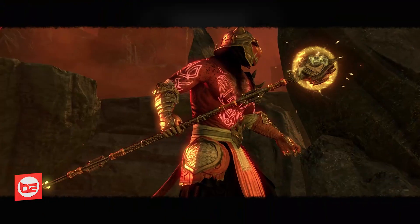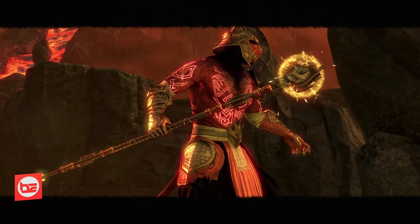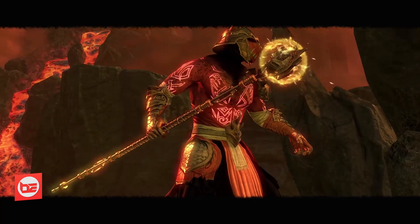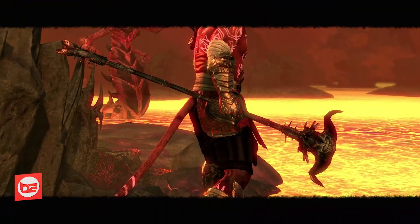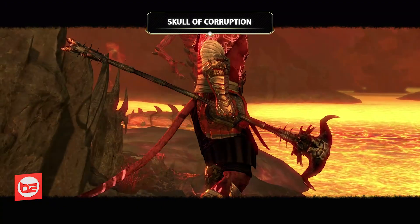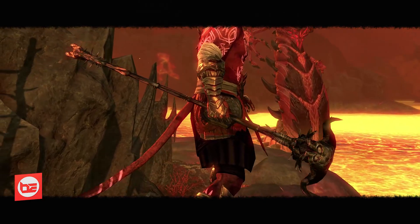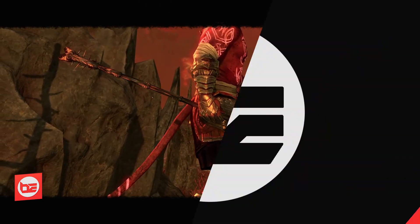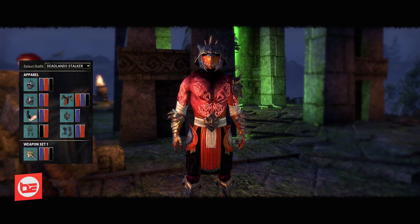On the main hand we're wielding the Stonekeeper Staff, and on the back bar the Skull of Corruption. On screen you're gonna see the color combination I went with — I chose Transliminal Violet, Bloodroot Wine, and Void Pitch.